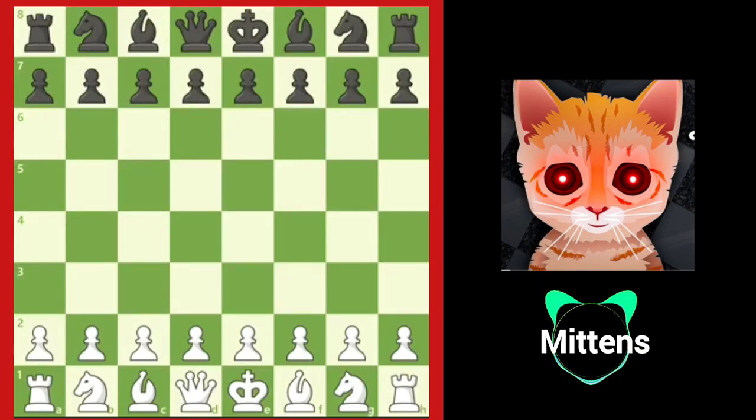Chess is a battle of ideas between what you want to happen and what your opponent wants to happen. One way to get your opponent to do what you want them to do is by making powerful moves. Powerful moves are forcing moves that create threats that your opponent either must respond to, such as a check or a threat of checkmate, or risk ending up in a bad position, such as capturing a more valuable piece or threatening an unprotected piece. Let's look at some examples of using powerful moves to gain the upper hand against your opponent.